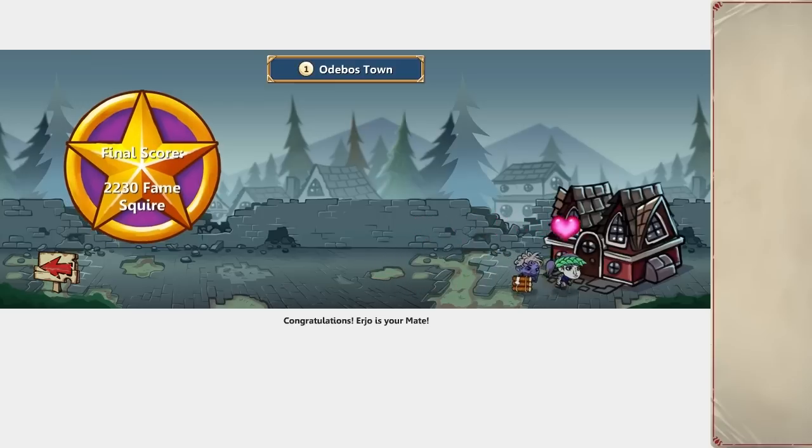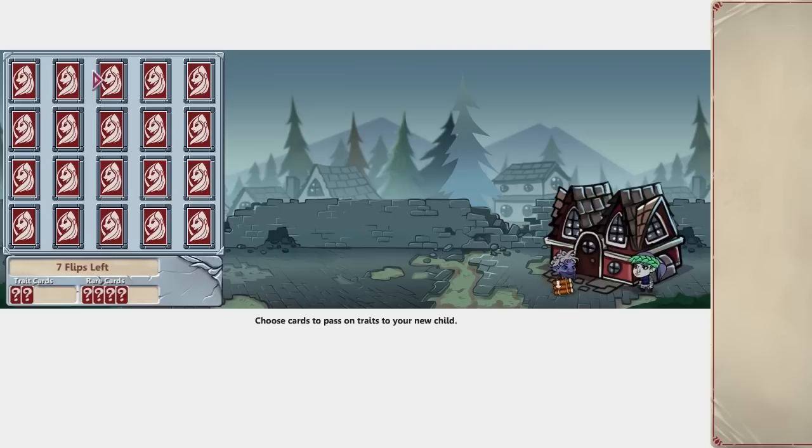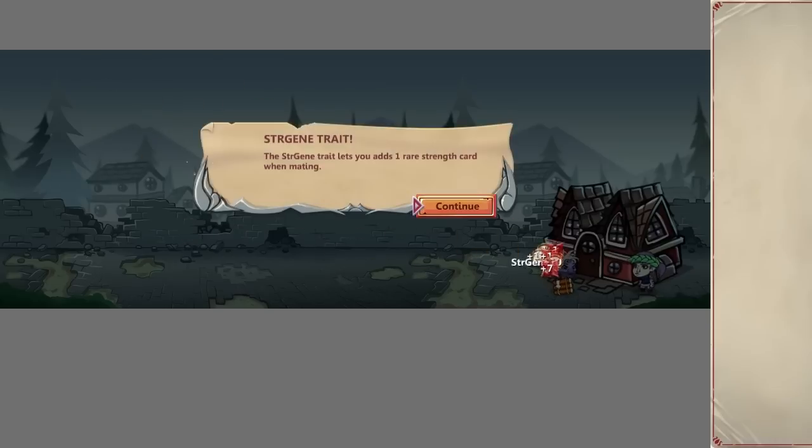My new hero: Kin-Kan. Seven flips left. That's a rare card — strength gene, that sounds good. Extra life expectancy, very nice. More extra life expectancy. More life expectancy. The strigene trait lets you add one rare strength card when mating.